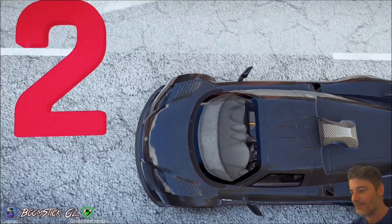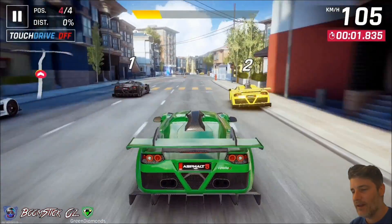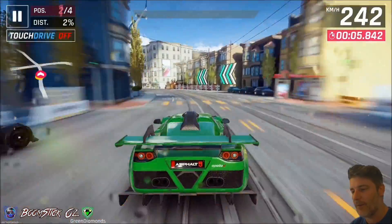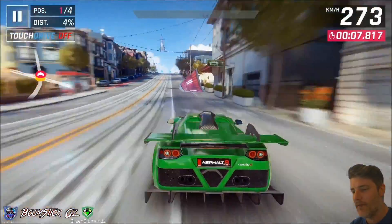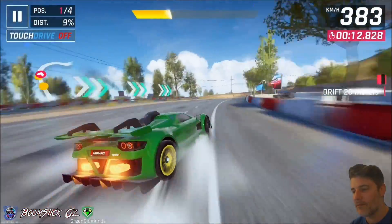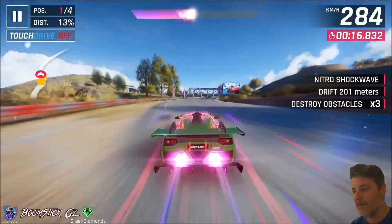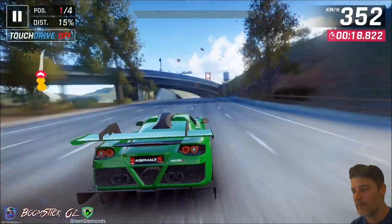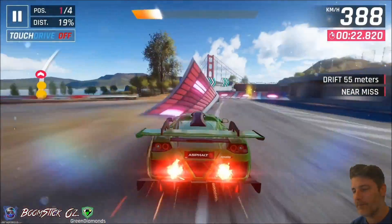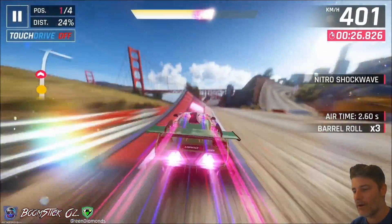Here we go. Right at the start, this guy in the yellow is going to cut across. You can pop him but I found it a little bit better not to, and then you want to hit that nice and clean and just keep going. Don't drift too early on this section — just build up to a shockwave over that section there and make sure it keeps going around there. A little wiggle as you go past the bus and pick up the bottle, and that'll get you enough nitro to trigger into a shockwave off this section.